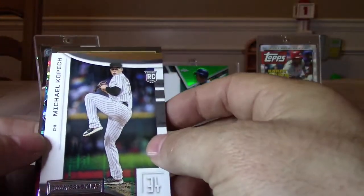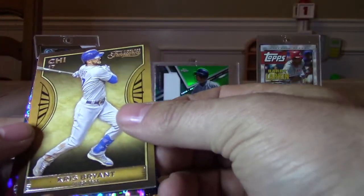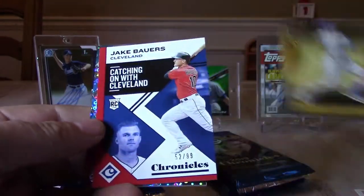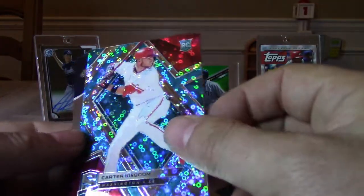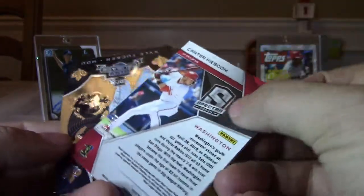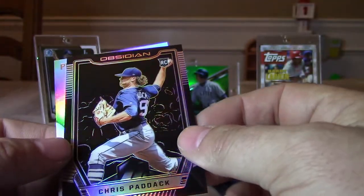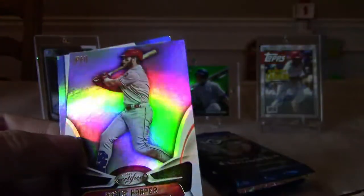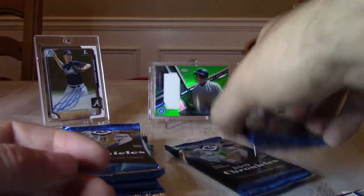Alright, first pack — we have a very thick one. We have a Michael Kopech rookie card. We have a Chris Bryant Timeless Treasures. We have a Jake Bowers red rookie card numbered 52 out of 99. We have a Corky Boom Specter rookie numbered 65 out of 99. We have a Kyle Tucker mini crusade rookie card — always nice looking. We have a Chris Paddock Obsidian rookie that looks like a prism, a Bryce Harper from Certified, and a Justice Sheffield rookie card from Status.